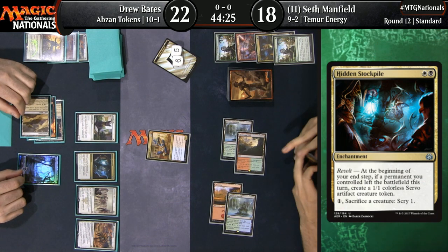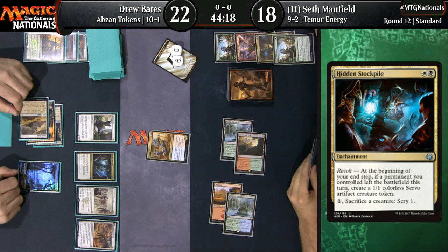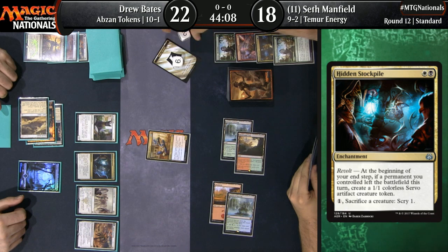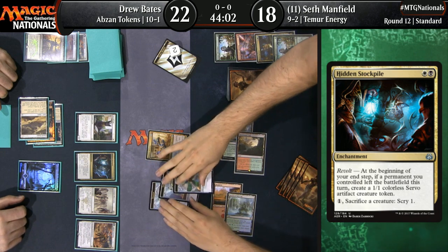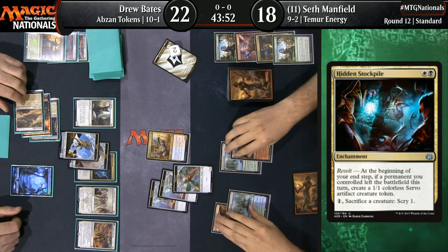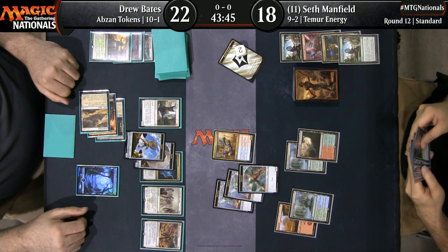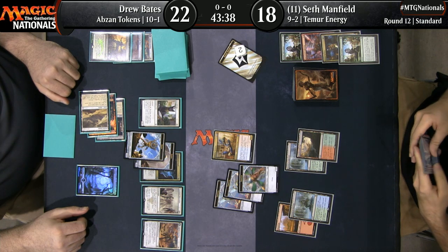This is a really interesting interaction. Hidden Stockpile has a revolt trigger: at the beginning of your end step, if a permanent left the battlefield, you make a Servo. Then you can sacrifice a creature to scry one. So you sacrifice a Servo, scry, and the Servo comes back as two Servos because of Anointed Procession. Every single turn you're advancing your board state little by little while also controlling your draw with the scry. Two Servos come into play for Drew Bates, and he now has enough creatures to actually flip Legion's Landing with Anointed Procession also in play.